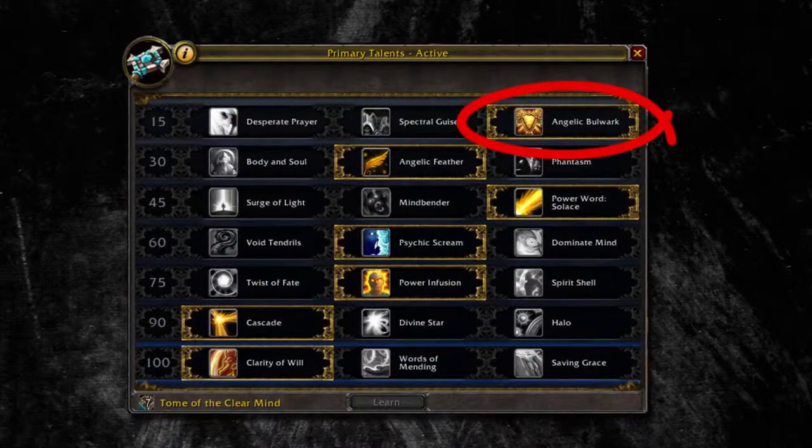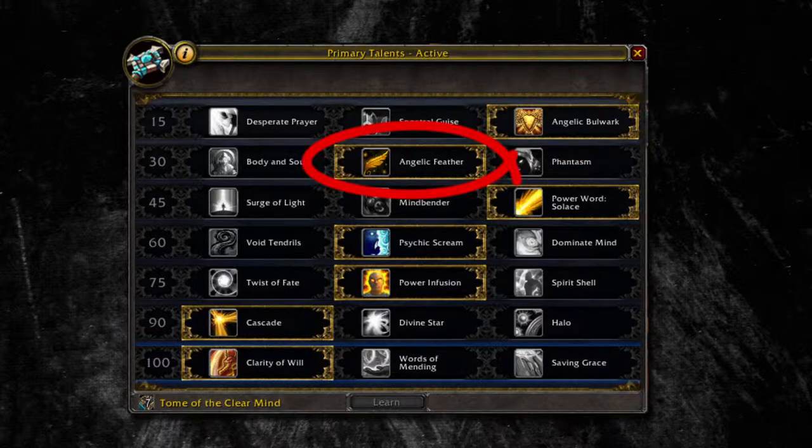Let's start with the talents. For your first talent you want to go with Angelic Bulwark because it's a passive and it has saved me many many times. For the second one you want to go with Angelic Feather because it's more flexible than Body and Soul.